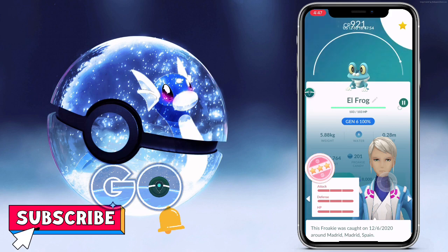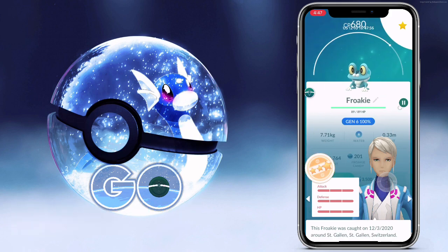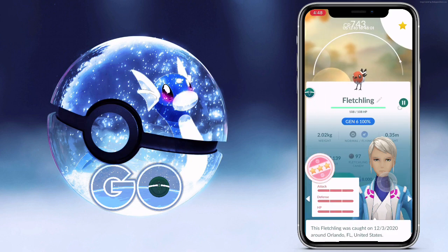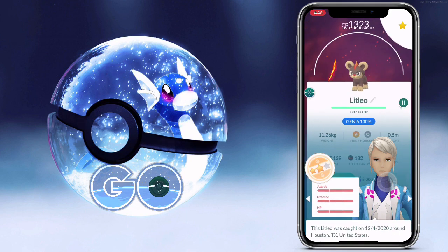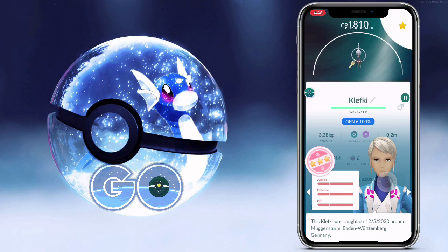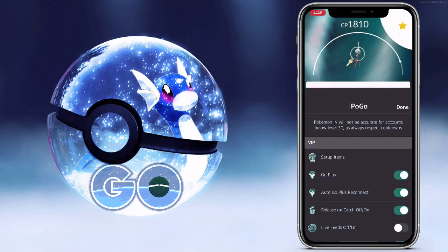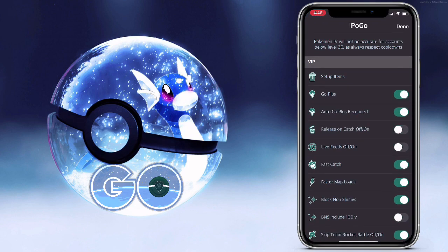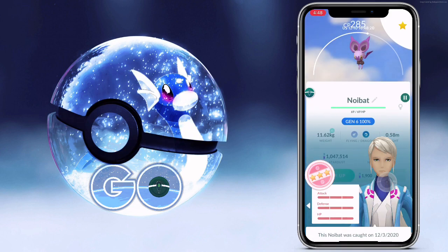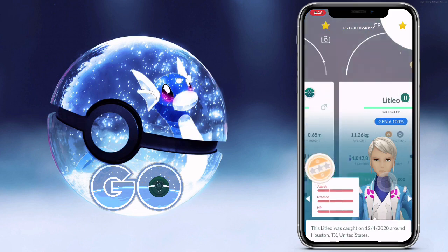In order to best demonstrate how the skip animation setting works, I decided to catch every single Gen 6 100% that's currently available. Here they are. Even Kalfecki — French exclusive only. Pretty sick. Somehow mine is from Germany though, not really sure about that. And Neubat, who takes 400 freaking candies to evolve. That's not going to happen in the near future.